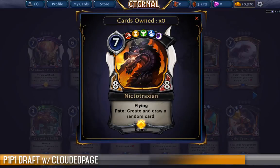Last of the legendary creatures — we have Nyctotraxian. It's a 7-cost unit that requires one color of each faction, giving you an 8-8 flying dragon with a fate ability of creating and drawing a random card when you draw him. If this comes through in pack 3 or pack 4, I'm never playing it — the likelihood of having rainbow colors available is next to zero. It's stone cold unplayable in that scenario, just a value pick for Constructed or because you like dragons.